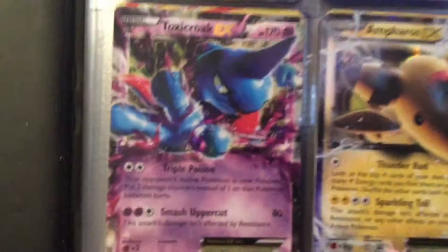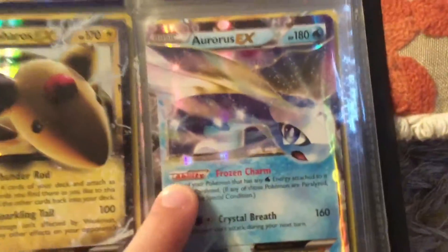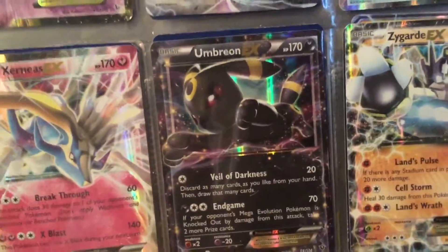Then we've got a Toxicroak EX, an Ampharos EX. Then we've got an Arroyo EX — that was from the tin, I think. Then we've got a Xerneas EX — I can't remember if I pulled this or if it was also from the tin. Then we've got an Umbreon EX, a Zygarde EX — I remember that was from the tin, there was a tin with Zygarde in it.